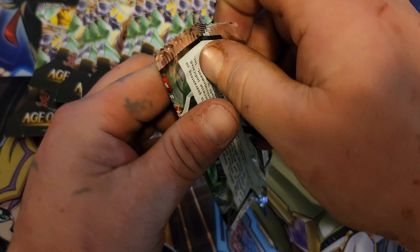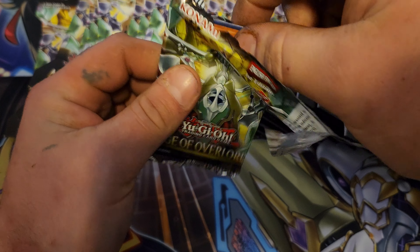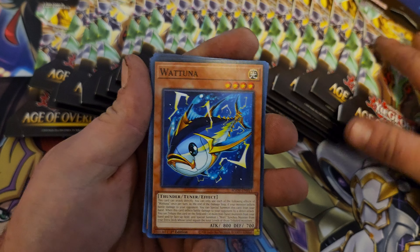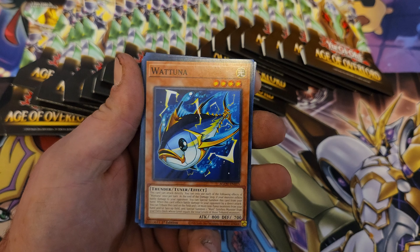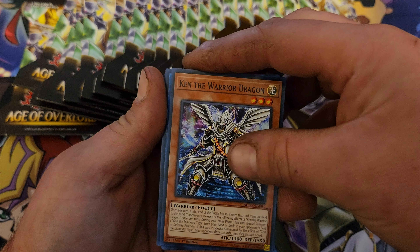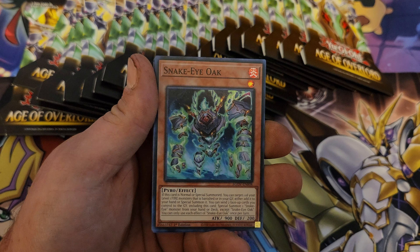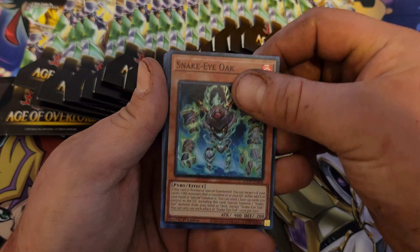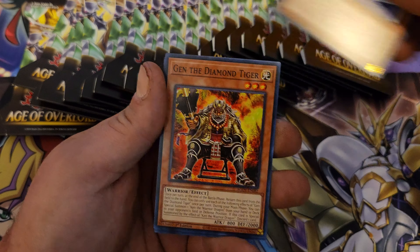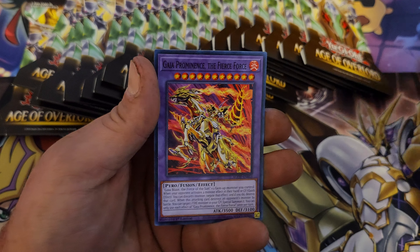Let's get right into the first pack of Age of Overlord — we have 21 of these to open. I'm hoping to pull some absolute fire, some quarter century rares. We got Watoona, Cursed Bride Doll, Ken the Warrior Dragon, Exoraptor, Snake Eye Oak — which isn't a bad card at all — the Immortal Bush, Fallen of the Tistina, Diamond Tiger, and Fierce Force Gaia.